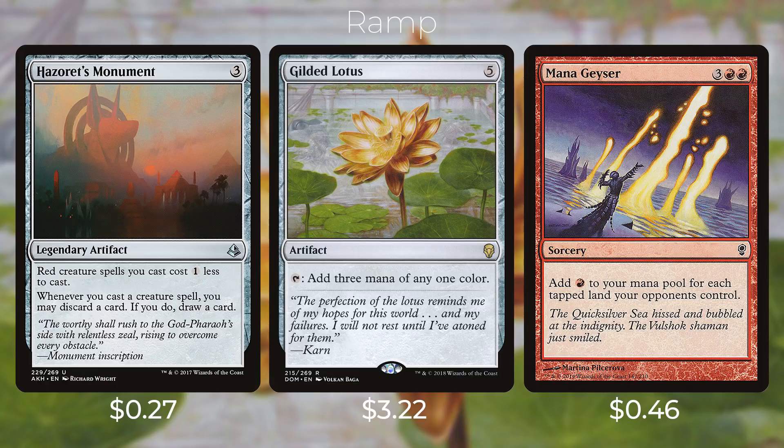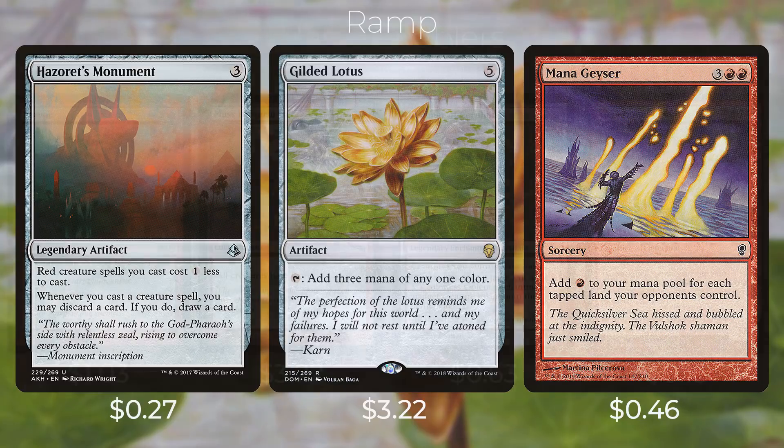First up we have Hazoret's Monument — three colorless for a legendary artifact. Red creature spells you cast cost one less to cast, and whenever you cast a creature spell you may discard a card; if you do, draw a card. This card is really good because it helps you get Atali out quicker and lets you loot whenever you cast a creature spell. Then we have Gilded Lotus — five colorless for an artifact; tap it to add three mana of any one color to your mana pool. And then we have Mana Geyser — three red red for a sorcery; add a red mana to your mana pool for each tapped land your opponents control.